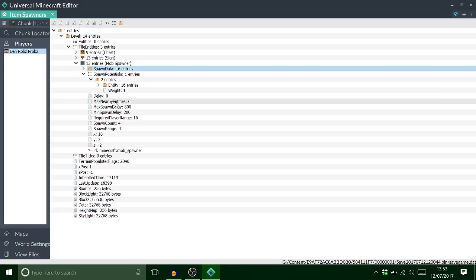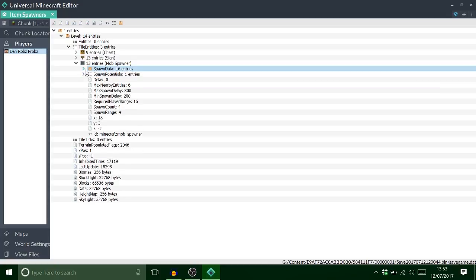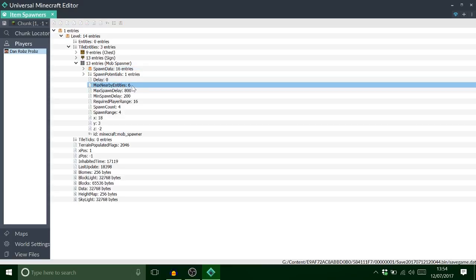That's it! But if you want it to spawn rapidly, like I showed with the bedwars one, change the max entities to a hundred. A hundred of these chest plates could spawn.